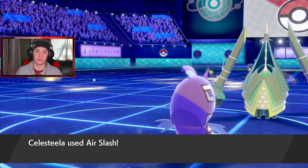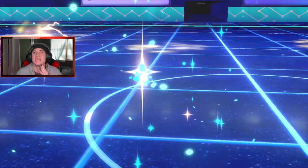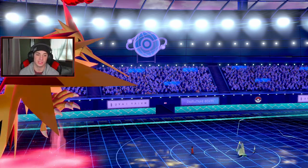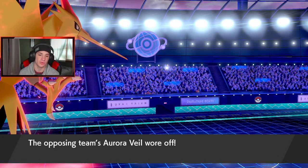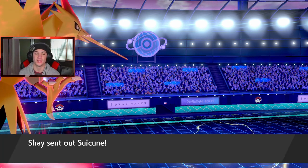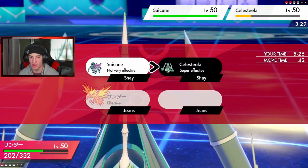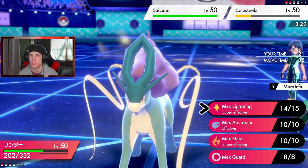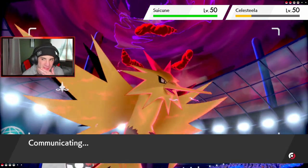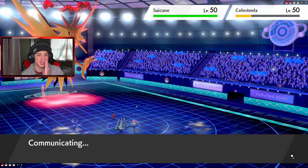Moonblast takes out Ninetales! Thank you, Tapu Fini. Now what is Celesteela gonna go for — we did Taunt, so probably Air Slash. Can Zapdos eat it? He's boosted plus two — he's gotta go. Who is his final Pokemon? It stops — which is huge. Aurora Veil is going. Hopefully it's not a Sash mon. Let me just go for a Flare — oh wait, this thing is Water. I think I just take out Celesteela.